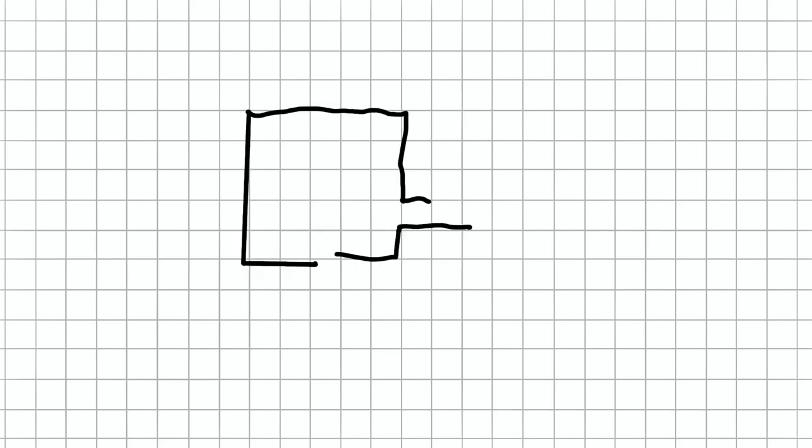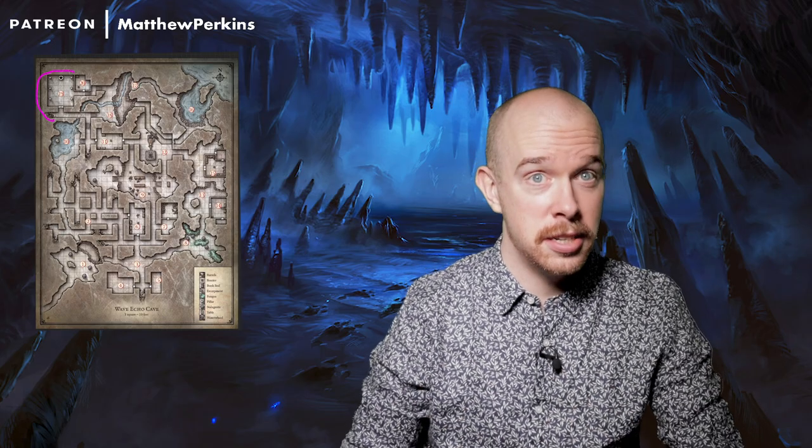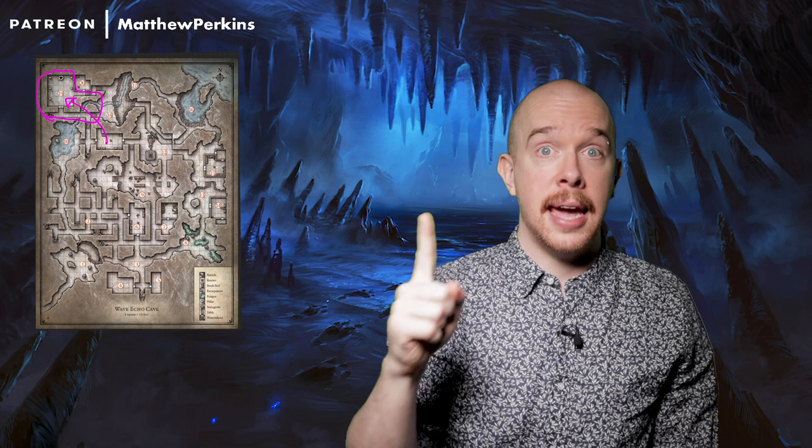Room 19: the temple of Dumathoin. Six cracked marble pillars line the walls, with a nine-foot-tall statue of a dwarf seated on a throne, a stone warhammer across his lap, and large emeralds in the statue's eyes. This is the Black Spider's home base, but she's not here. Instead, the five bugbears we removed from the north barracks are here. If Monteith the doppelganger is still alive, he could replace one bugbear disguised as the Black Spider. The three pieces of treasure are: the key to room 20, money, and a note suggesting the Black Spider found a powerful magical item in room 16 but couldn't collect it — referring to the gauntlets. This directs the party from the top left of the dungeon toward the top right, near the Forge of Spells, where our climax is.